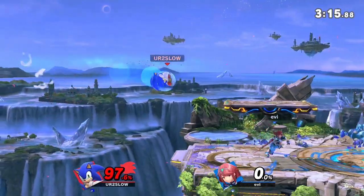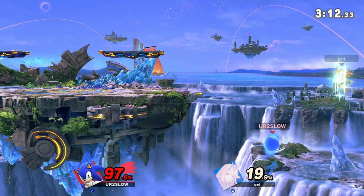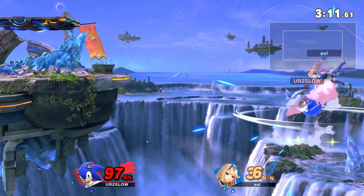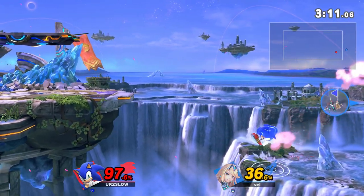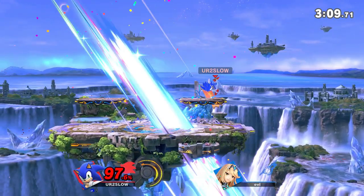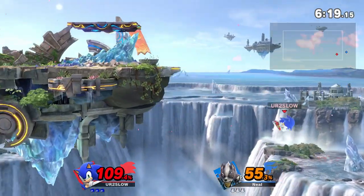Here's an example. In this instance, I'm throwing Pyra offstage, but I've thrown her so far offstage that she has to use her double jump in order to make it back to the stage. So I use homing attack to stall there and then wait for her to use her double jump and immediately punish it. Because I was able to take away her jump, she would not be able to make it back to the stage and I was able to get an early stock. You should abuse this in instances where you recognize your opponent is forced to use an option that you can punish offstage.